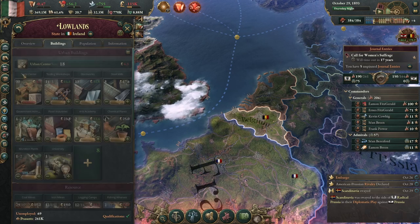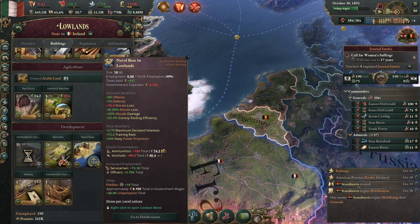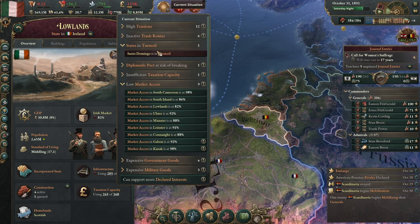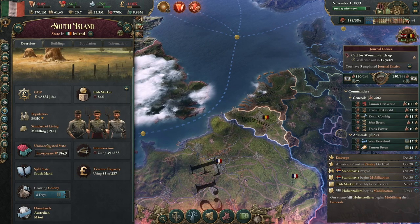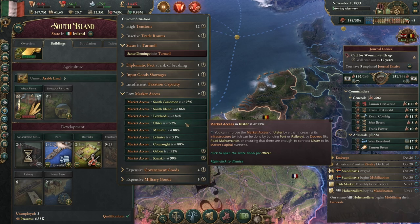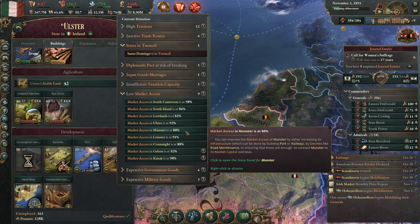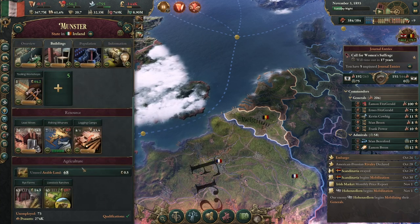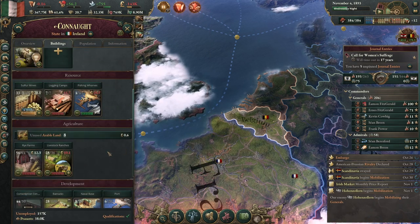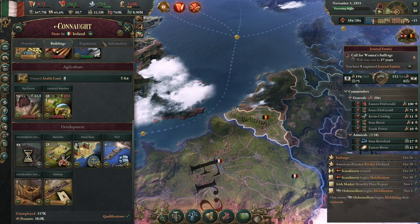Let's make sure I'm auto expanding as needed, and then check on some of my infrastructure problems. Definitely not enough in the Lowlands; the South Island can use more. I feel like I'm just always catching up on infrastructure — it must just be how fast I'm developing and how much building I have going on in a few small states.